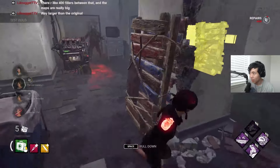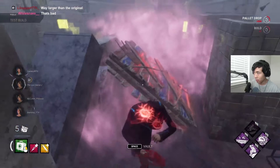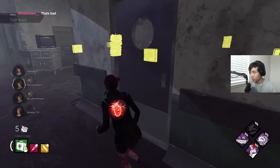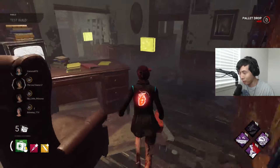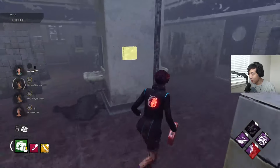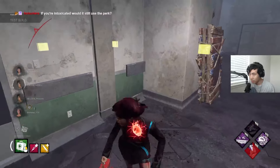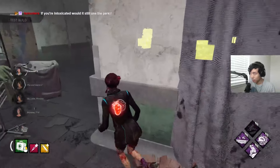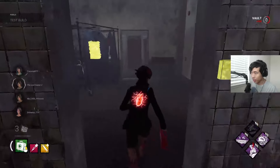If I hit the skill check — got Finesse! We're dropping some pallets but that's fine, trust the build. That's three uses out of Finesse.